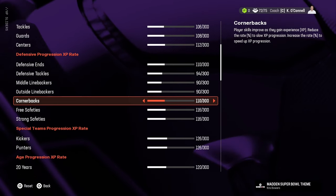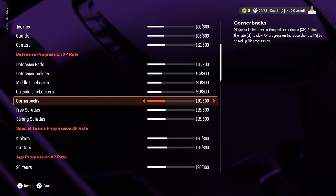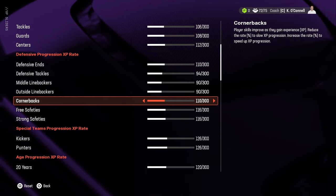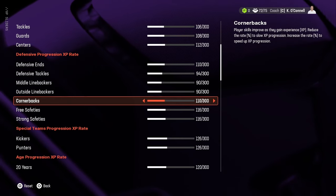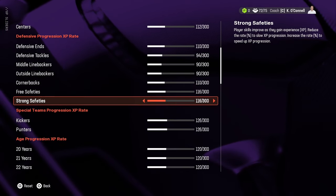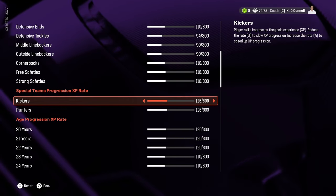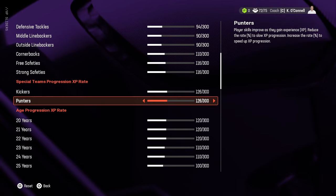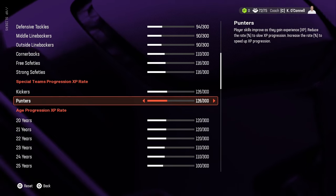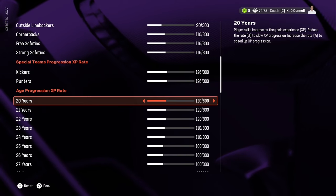Middle linebackers and outside linebackers are both turned down to 90. Cornerbacks are at 110 because you're upgrading both man and zone coverage simultaneously, so you need that extra progression for stability. Free safeties and strong safeties are at 116 because they haven't earned a lot of XP in Madden for quite some time. Kickers and punters I bumped up to 126 because their upgrades are minimal — maybe one or two points at a time.